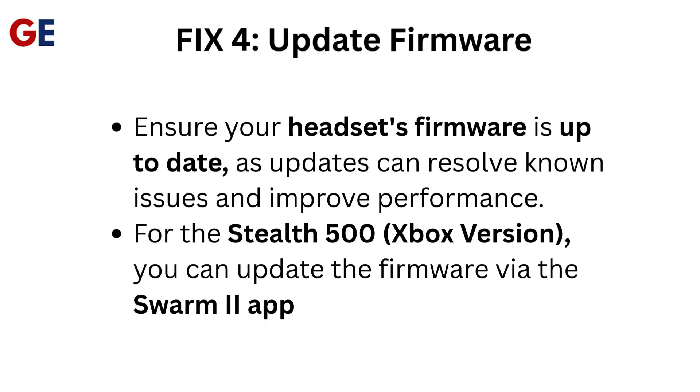Fix 4: Update Firmware. Ensure your headset's firmware is up-to-date, as updates can resolve known issues and improve performance. For the Stealth 500 Xbox version, you can update the firmware via the Swarm 2 App.